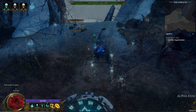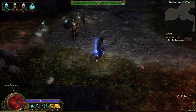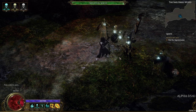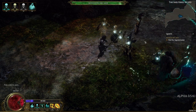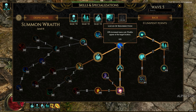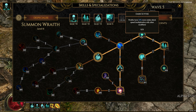Next we come to the Summon Wraith skill, which is unlocked at level 10 necromancy. The Wraith is a timed minion — you spawn it in and it rapidly loses health until it perishes. At first I thought this was kind of a boring minion due to its timed nature, but I was actually wrong about this. Thanks to the tree system, you can upgrade the Wraith in all kinds of ways. I upgraded my Wraiths so that they appear wherever I summon them, so they can be spawned directly on top of enemies.